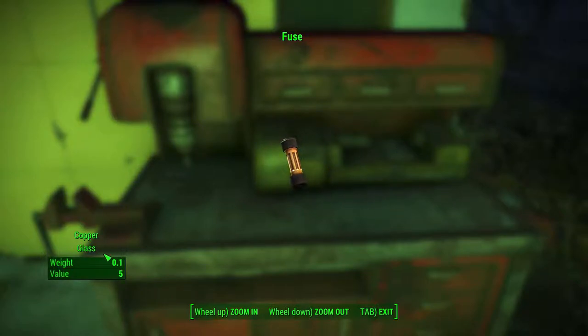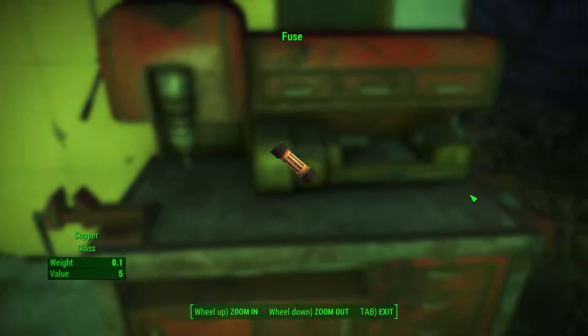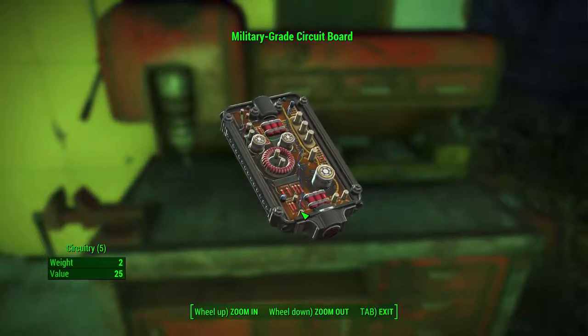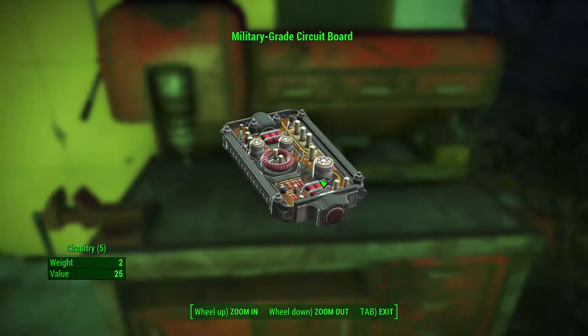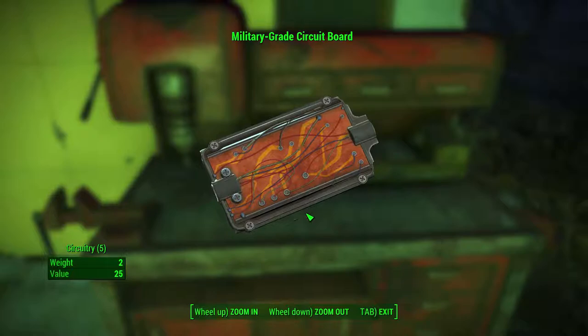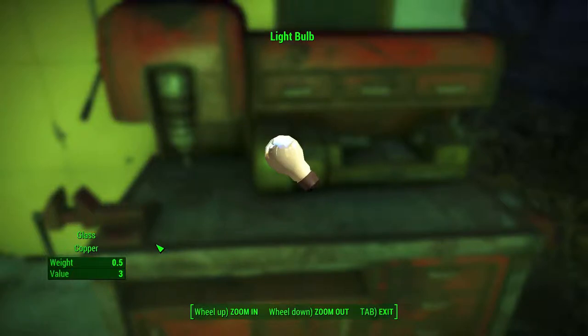Number 4: Fuses, circuit boards and light bulbs. I've decided to pair these three items together as they are quite as important as each other. The fuse has a great material to weight ratio, the light bulb is kind of okay, and the circuit board is on the heavier side. For the fuse you get one copper and one glass at a weight of 0.1. The circuit board has 5 circuitry at a cost of 2 weight, and light bulbs have one glass and one copper at a weight of 0.5. All of these items are great for building lights and defences in your base, so if you see these items try to pick them up.